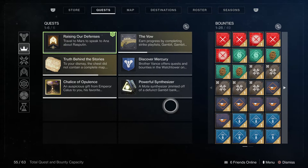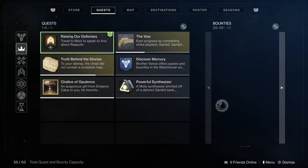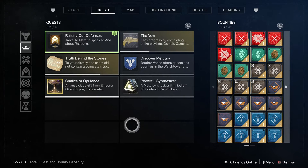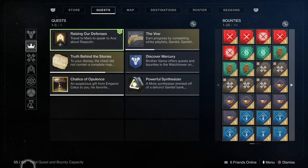Here you can see that I only currently have 6 quests but I do have 49 bounties in my inventory, so that means I have a total of 55 out of 63 at the bottom here.